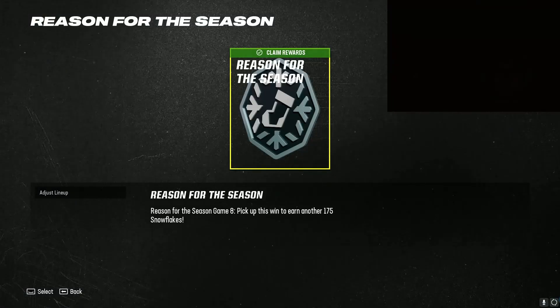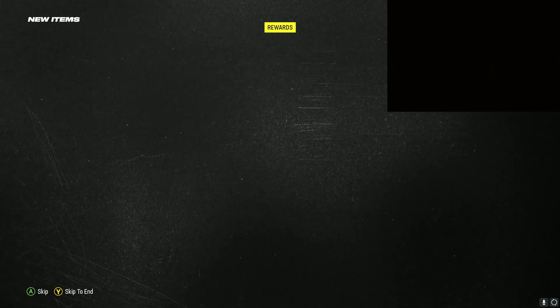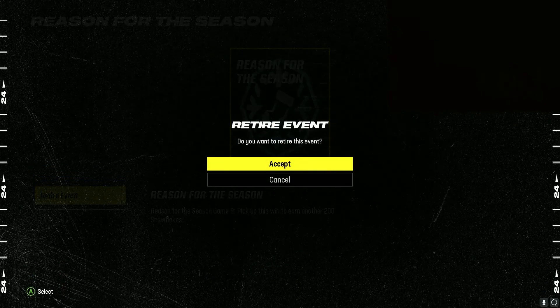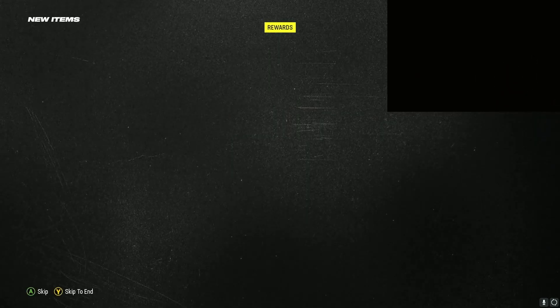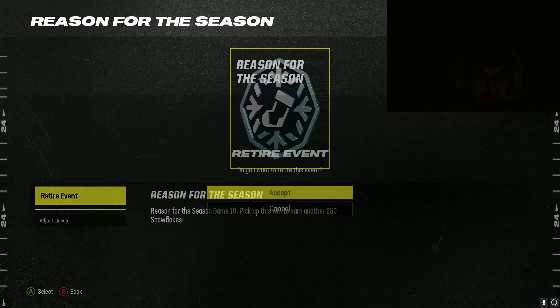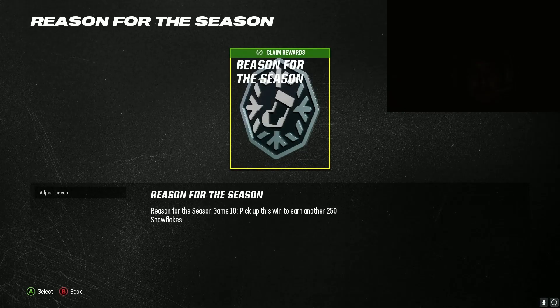What's up guys — in today's video I'm doing the snowflake glitch. As you can see I'm getting a free 175 snowflakes right here. To do this glitch it is so easy. I'm just retiring the event and getting free snowflakes — I'm not even playing the game. All you have to do is look right here: I'm gonna get two free 250 snowflakes.